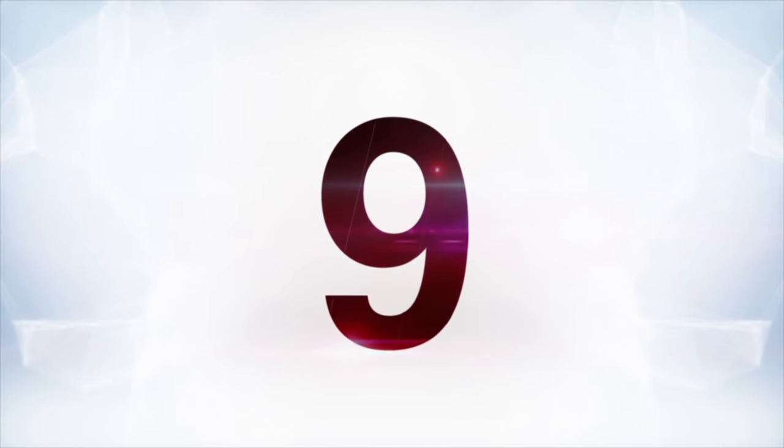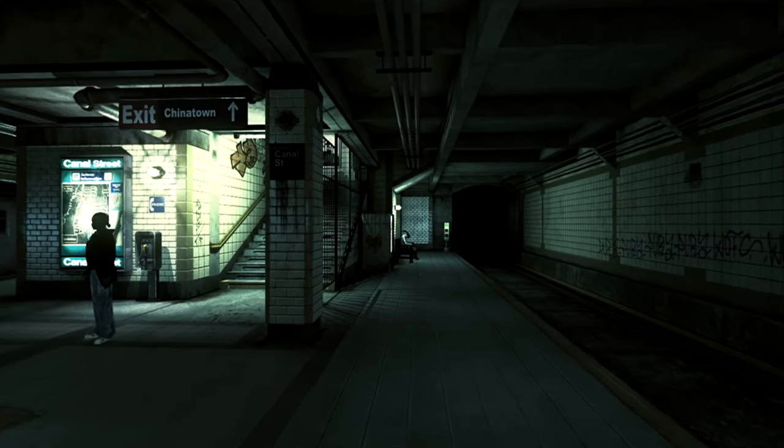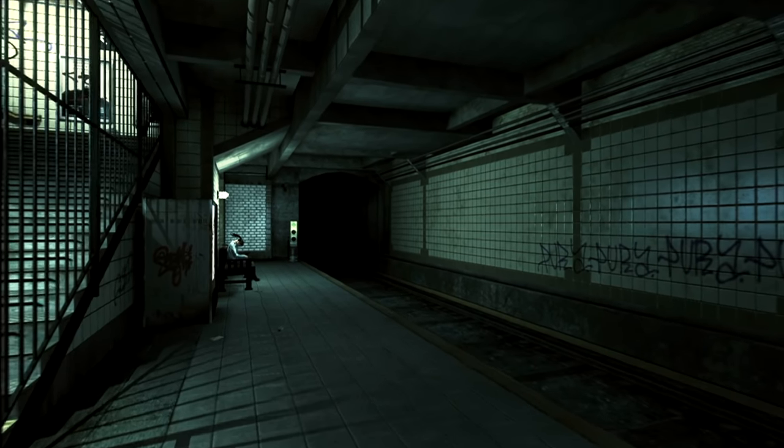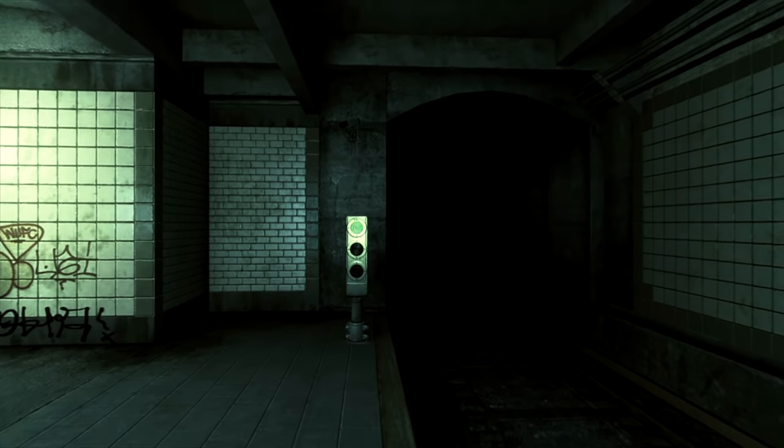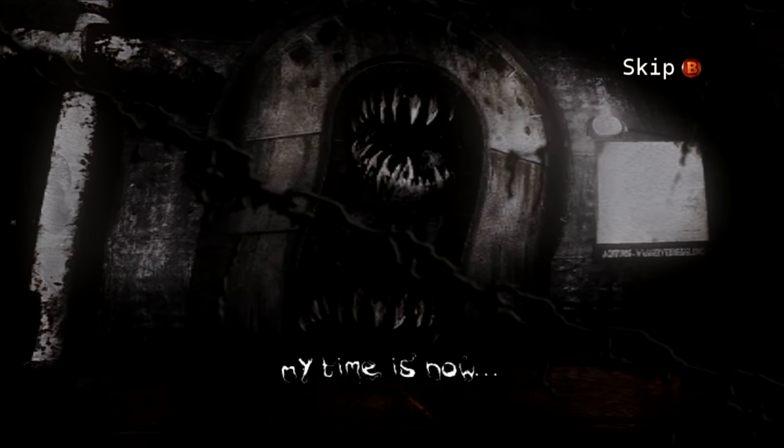At number nine is The Darkness, a game set in the city, so there aren't many places to put invisible walls except for the subway. If you're feeling adventurous, it's possible to go down these tunnels, and eventually The Darkness warns you to turn back if you go far enough. But if you keep going, the screen turns dark before a train appears out of nowhere and runs you over. It's actually pretty clever.